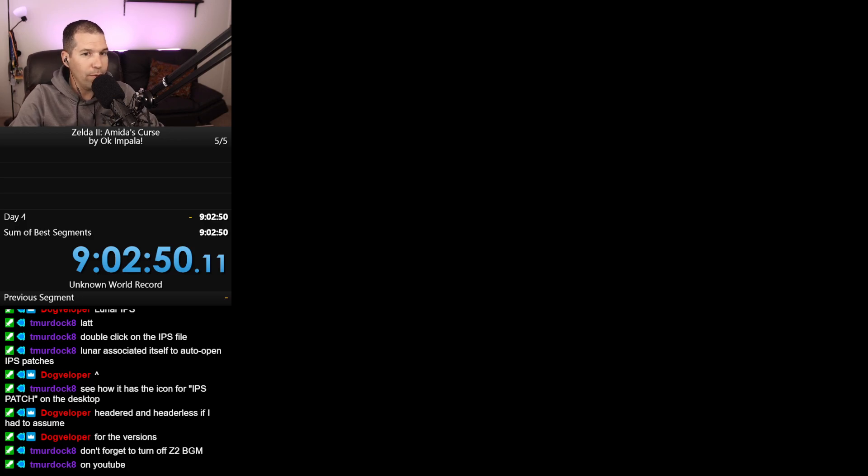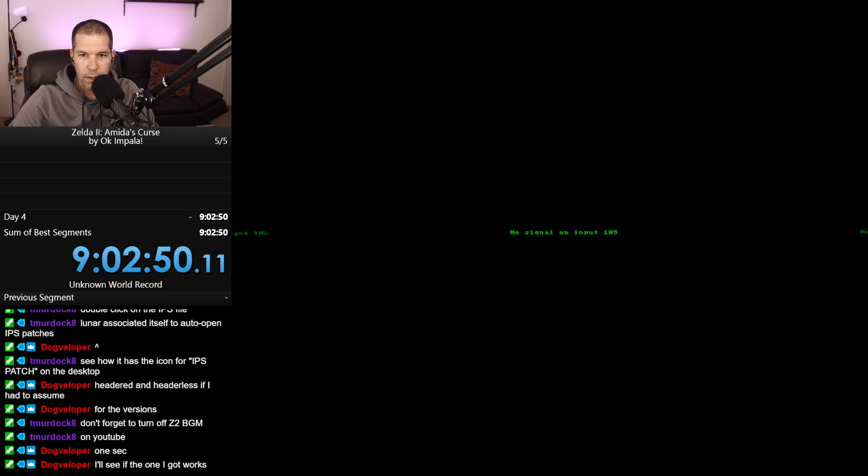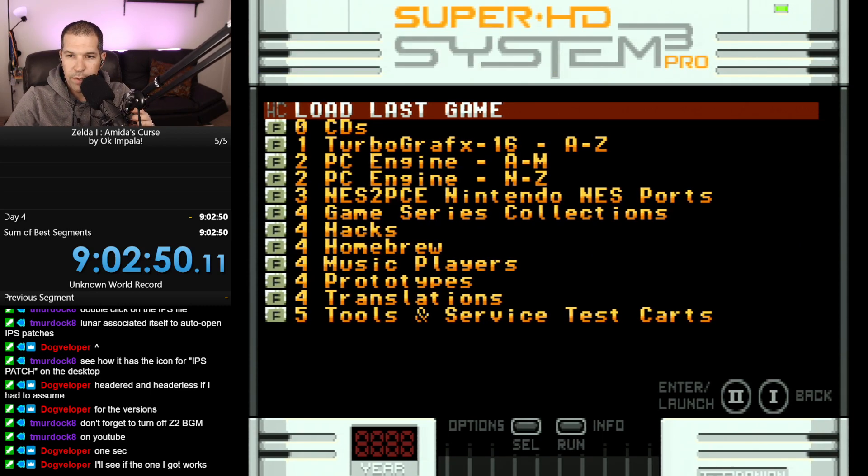I probably shouldn't show you me downloading a ROM from the internet - that's probably not the best choice. Let's put the Zelda music back on for a second. I'll try loading it up one more time but I don't think that's going to solve the issue. It says the final patch version must have a CRC hash of C32.